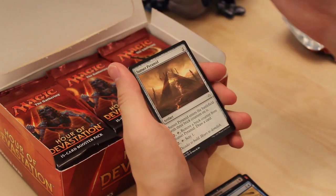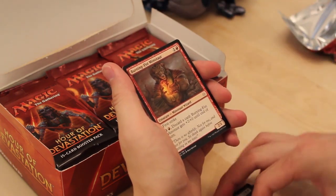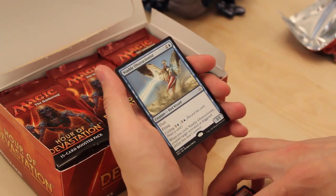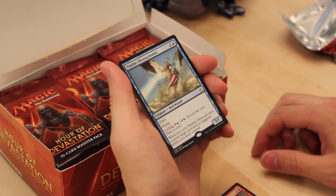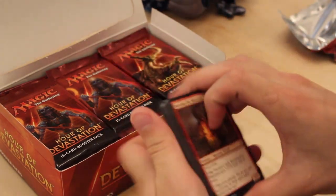Desert of the Mindful. Another Sunset Pyramid for our second uncommon. Razaketh's Rite. Burning Fist Minotaur. And our second rare: Nimble Obstructionist — 3/1 Flash Flying, has cycling for 3, and when you cycle it, you counter target activated or triggered ability. It's a fine card, not amazing. And a Full Art Forest.